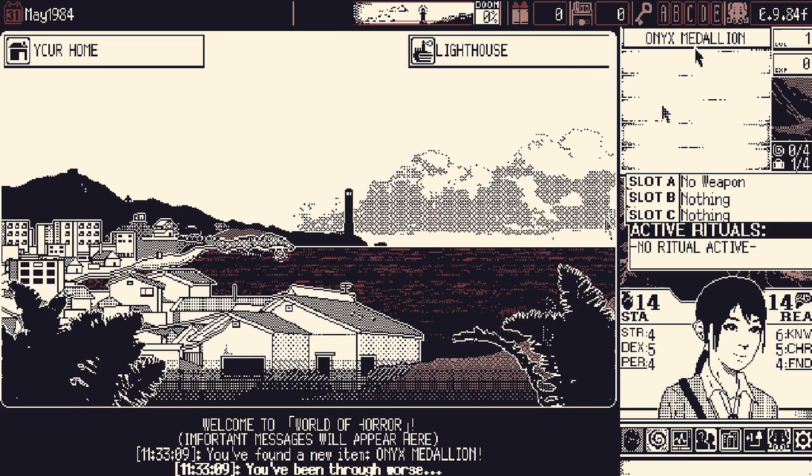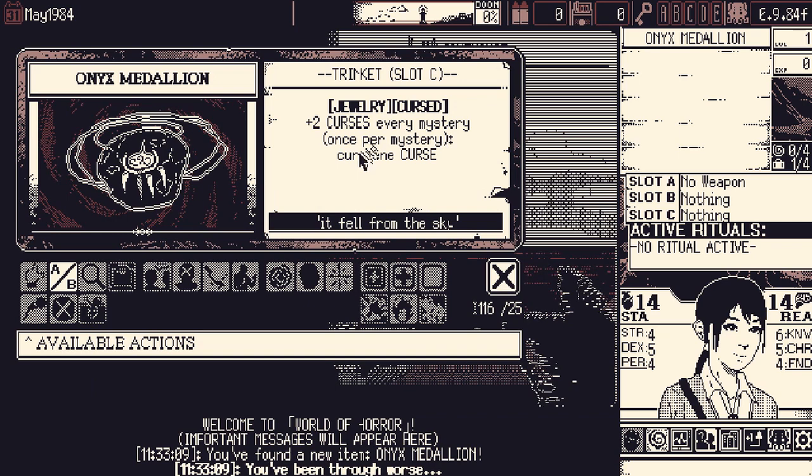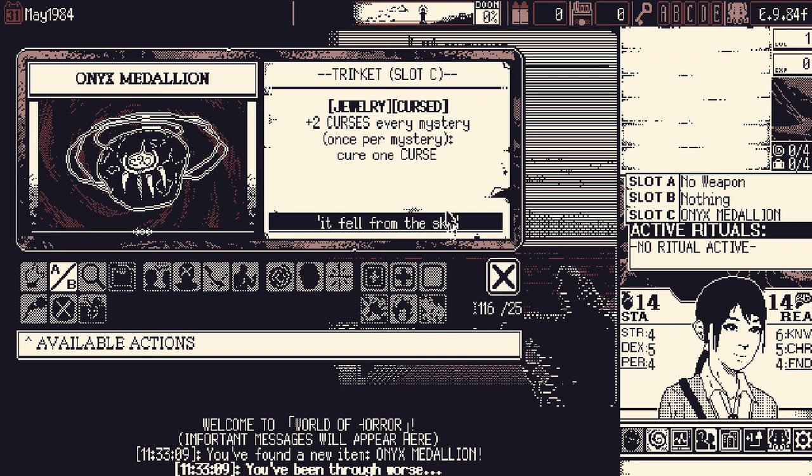So what is this backstory? Plus two curses every mystery, and once per mystery cure one curse. I think that's maybe the use effect or something. We'll see it in action, that's for sure. It can't kill us too fast; we'll probably get through at least one or two mysteries before this thing takes us out.